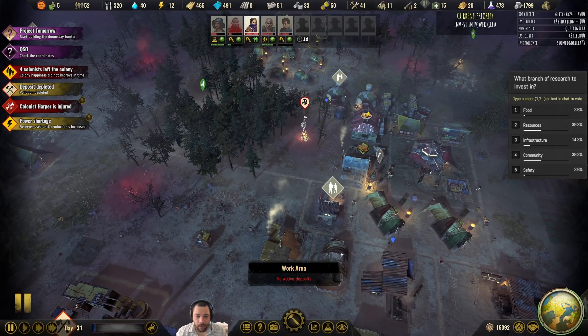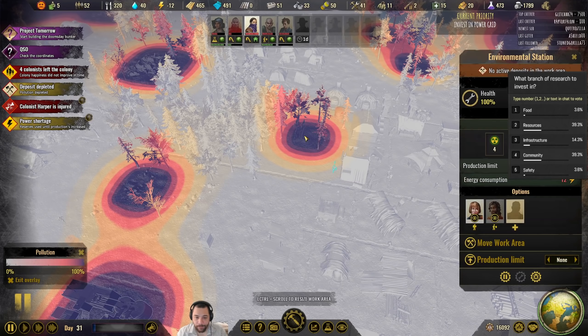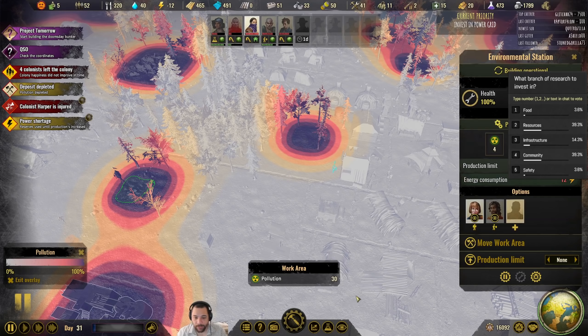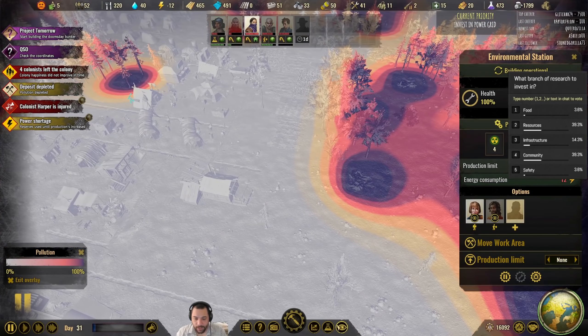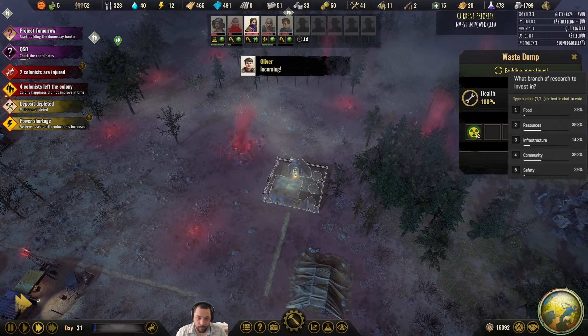The initial pollution zone is gone. If we take a look at the overlay for pollution, there is still remnant pollution, because we haven't cleaned that up yet, but it will slowly dissipate over time. And in our waste dump, the waste dump has some pollution that we dug up.